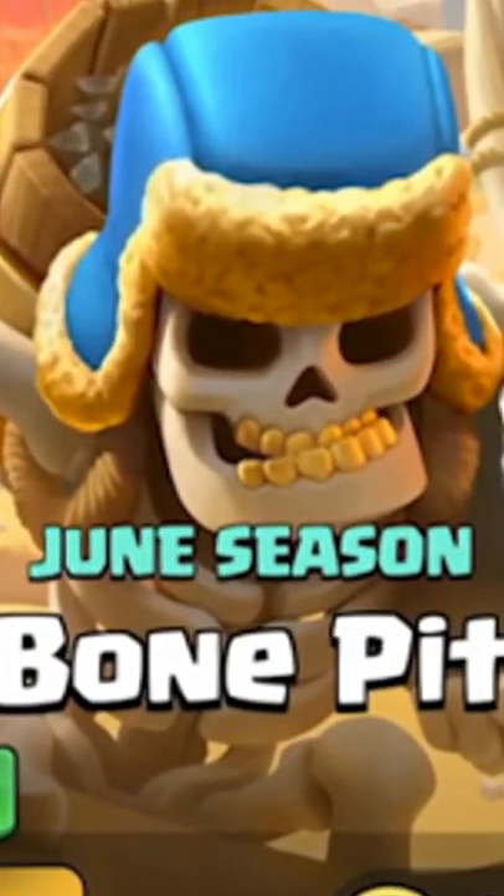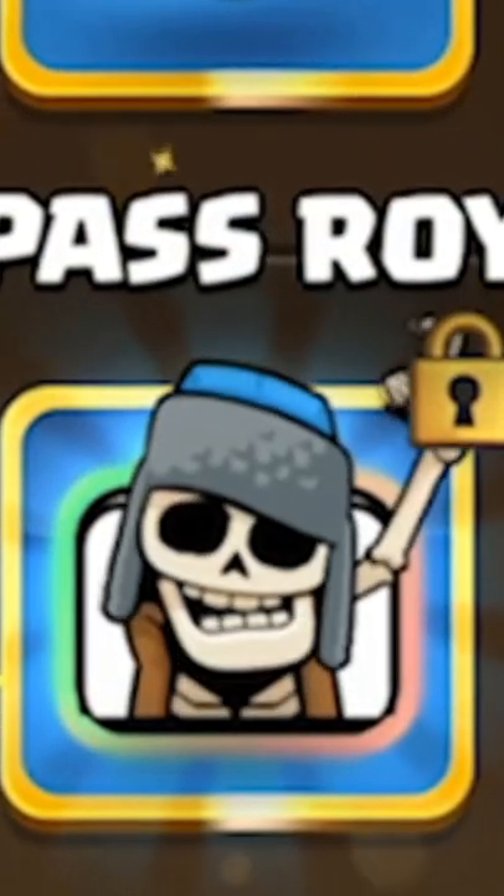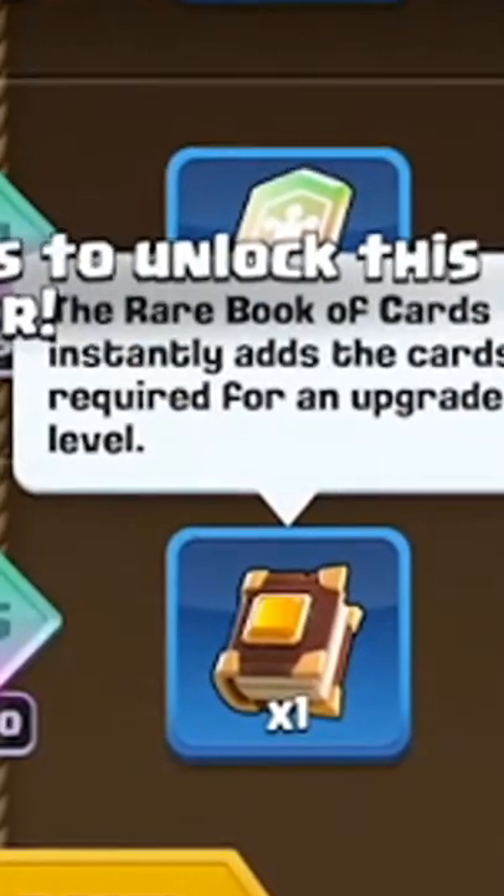We got a new June season: Bone Pit. Little Bone Tower at tier 10, Confused Giant Skeleton at tier 20, and a rare book of cards.